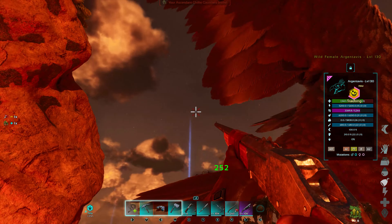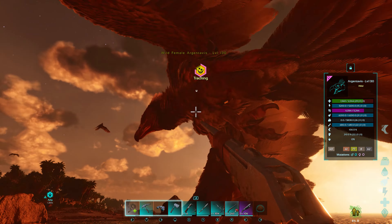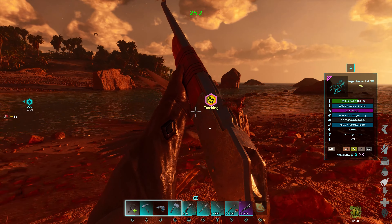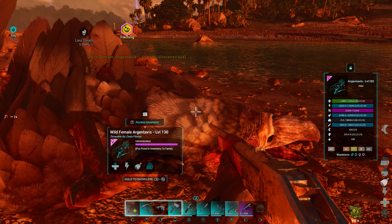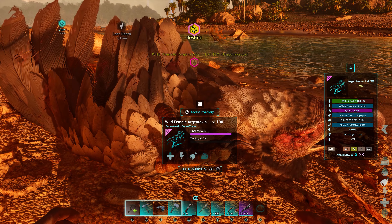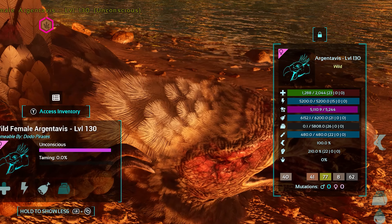All good breeding programs start in the wild, with high-level creatures to pull stats from. Personally, I will tame anything level 130 and above, as I will still have a chance to give you a good stat that can be used. Once you have found and knocked out a creature of your choosing, the pre-tamed stats can give you a hint towards what the creature will come out as, but with the aggressive RNG that comes with ARK, these stats are never a promise.